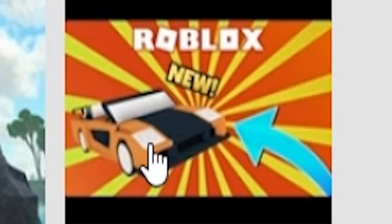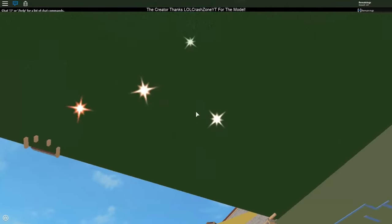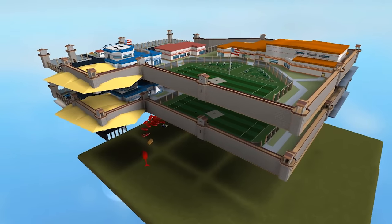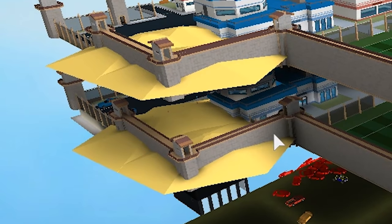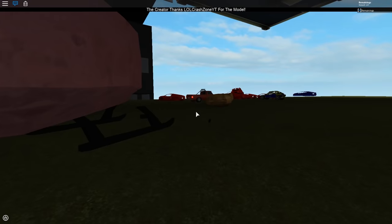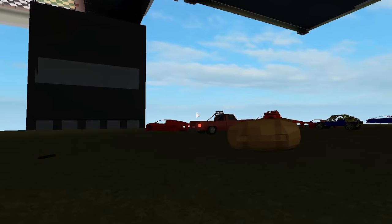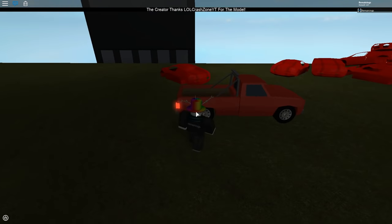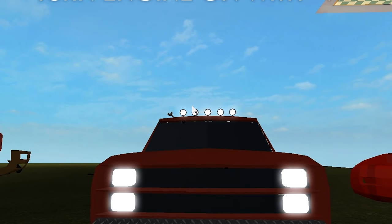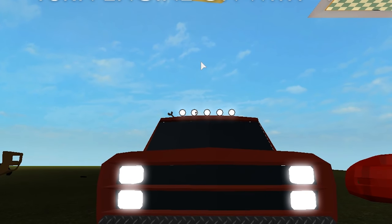Roblox new — yep I would click on that and I just did. The creator thanks lol crashzoneyt for the model. What's above me? There's a whole new game above me — actually there's two prisons. Why is there still sand? All of the vehicle models are barely loaded in, they're discolored and missing parts. Turn engine on with W. 1979 truck — we don't know who the manufacturer is, all we know is it's a truck from 1979.